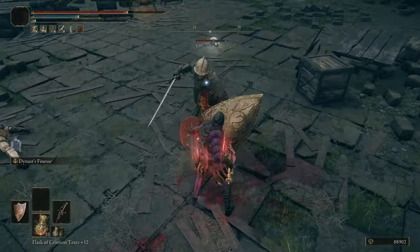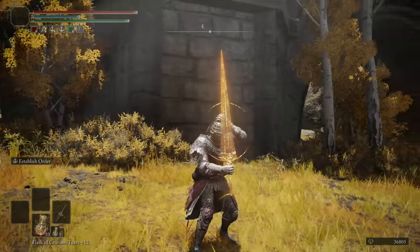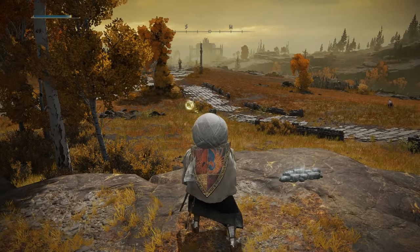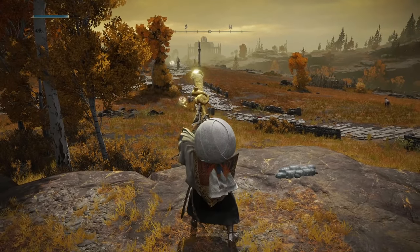We've ranked the big brain weapons and the arcane weapons, now let's rank the holy weapons. We've got big swords, little swords, dragons, and bubbles to blow. Seriously. Alright, let's go.